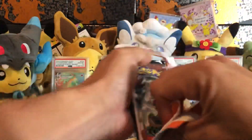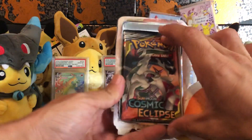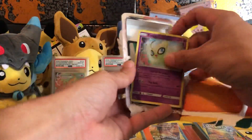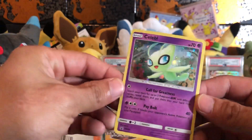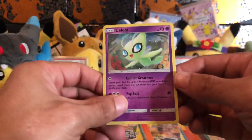Right here — can we hit it off the bat? Got a Cosmic Eclipse! I'm not complaining about that. I could care less about the burning shadows, but Cosmic Eclipse I can mess with. Oh, there's a nice little promo Celebi! Look at that. Any swirls in here? Nope, no swirls, but beautiful card nonetheless.